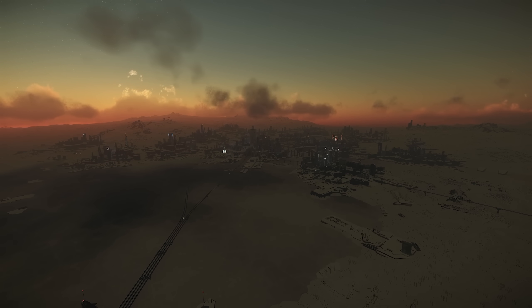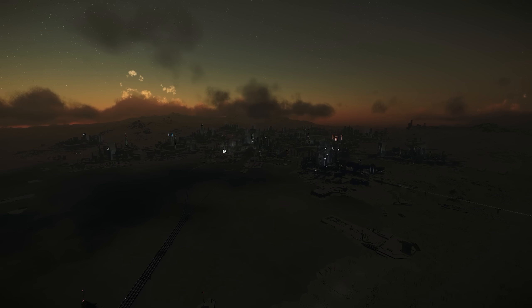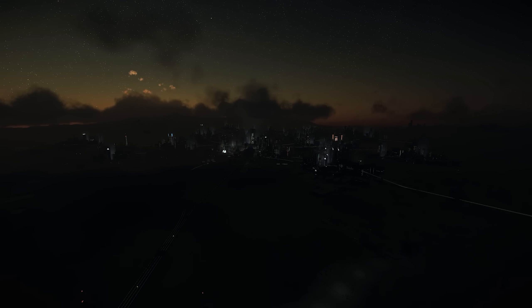That's it for your Star Citizen news update. Are you excited for Alien Week? Anything you hope turns up there — a new ship, vehicle, or some alien ships going on sale? What about Alpha 3.17.2? We could start to see that go into testing this week. Are you expecting it live by end of month or bleeding into July? Did you attend one of those Bar Citizens? What other features do you think 3.17.2 and 3.18 might hold? I'd love to hear from you in the comments below.